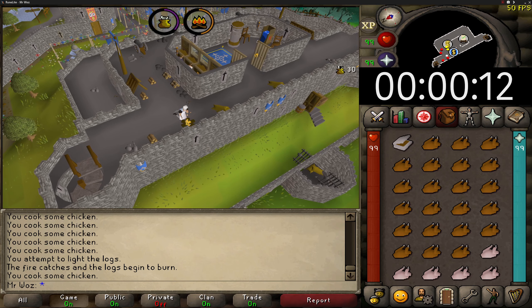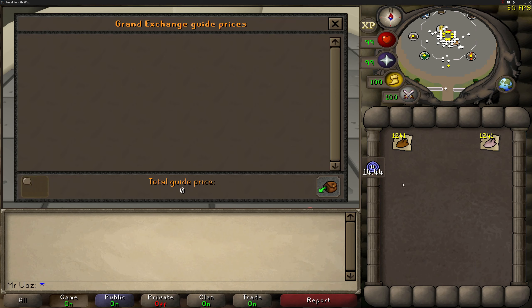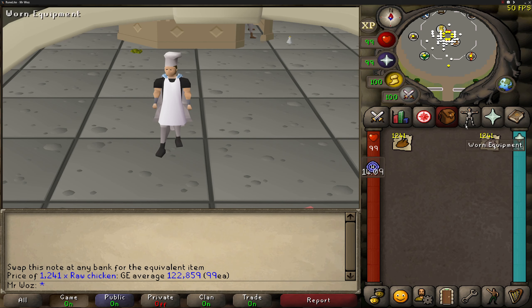That is the end of the hour now, so let's price check all the chickens I've cooked and see how much profit I've made. Here are all the raw chickens I've cooked within the hour — I've made 1241 cooked chickens. I've made 199k and 801gp, so let's round it off to 200k. I also gained 37.2k in cooking XP as well. Now let's minus the supplies: 1241 raw chickens cost me 122k and 859gp.